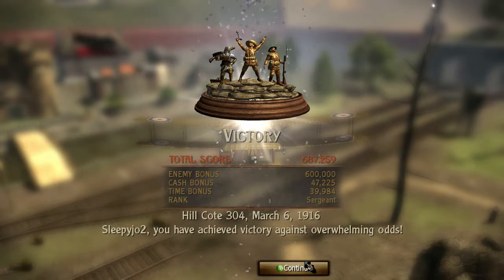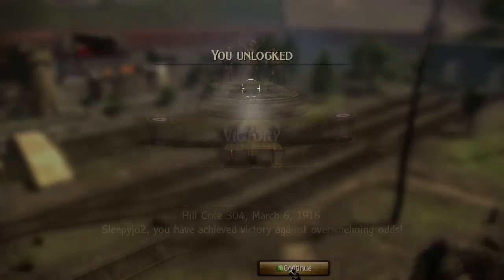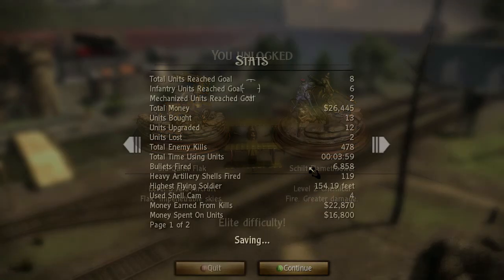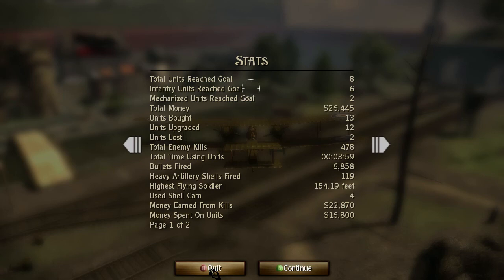I did pretty badly - it's because I lost so many hit points on my box because I suck. Level 3 anti-aircraft - we're playing as the Americans by the way, so we have American-oriented weapons. We have the old quick flak, which is a flak on a jeep, which is lovely. Flak is really good in mass - two or three flak will just kill everything everywhere, doesn't matter how many planes there are. We also got the level 2 chemical which is a flame doer that looks more like a cannon. There are my atrocious stats in all their gloriousness - I'll see you guys for the next level, bye!